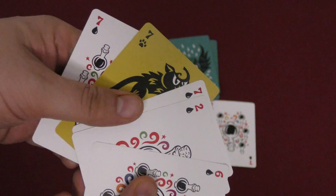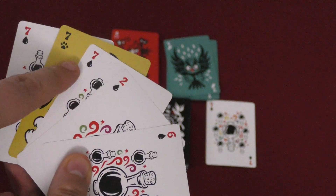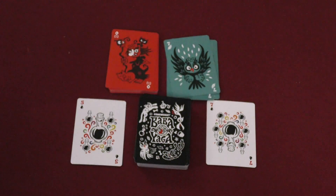The goal of each hand of Baba Yaga is to have four or fewer points in your hand. As you can see, I'm nowhere close to that — I have 29 points in my hand.